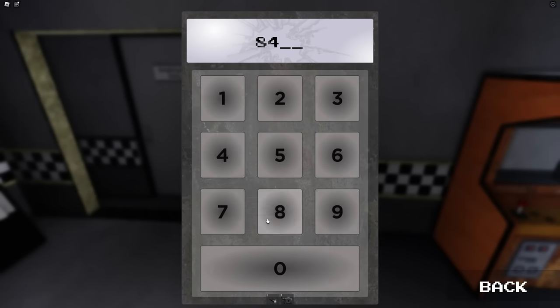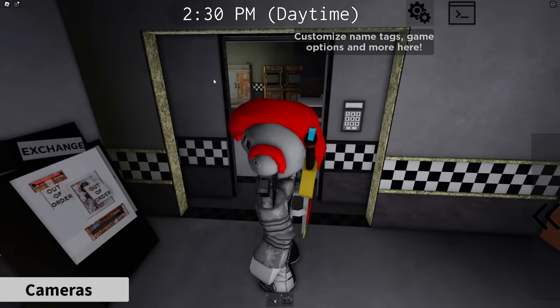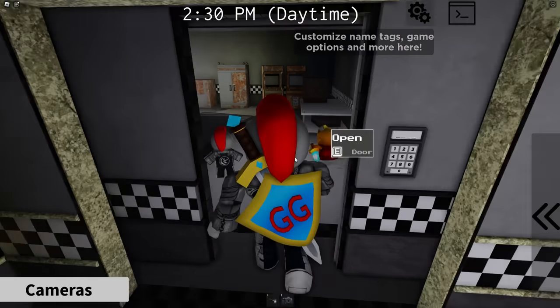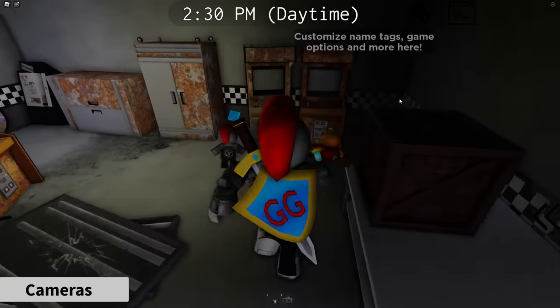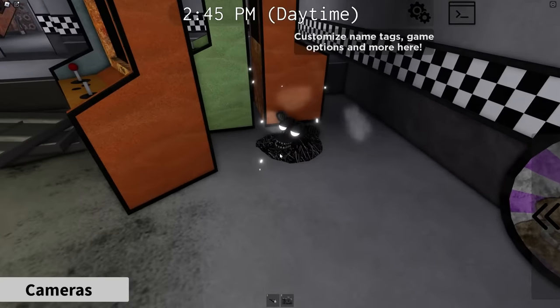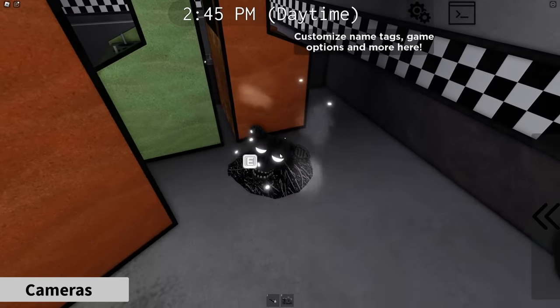Entering 8, 4, 8, 1 — and there we go, the door is open with the code. Now, back to where we were with the 23rd Secret Character. We're going to go into this room — don't go downstairs. We're going to go right, straight here, then turn left. Behind these arcade cabinets will be a little endo wire pile — discarded parts. We're going to hold the interact button and it's going to teleport you.